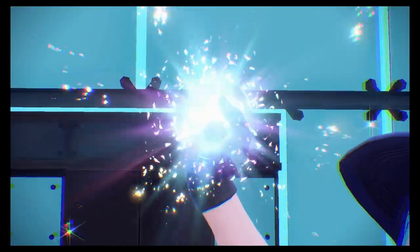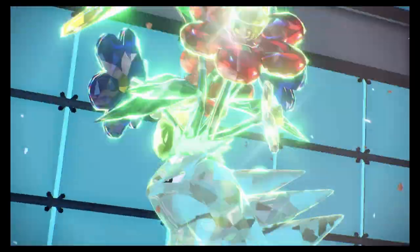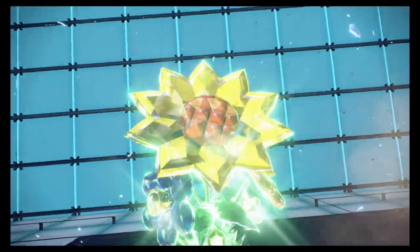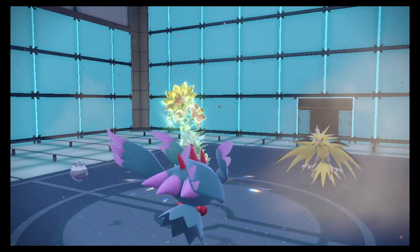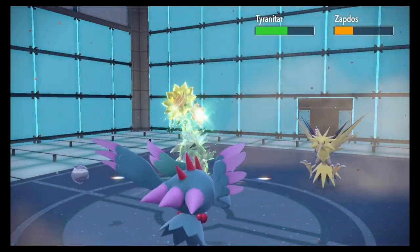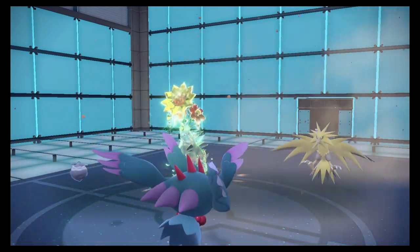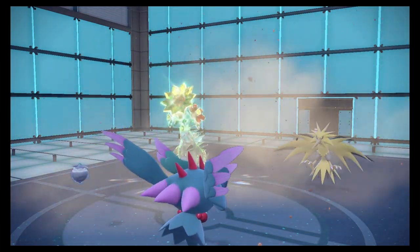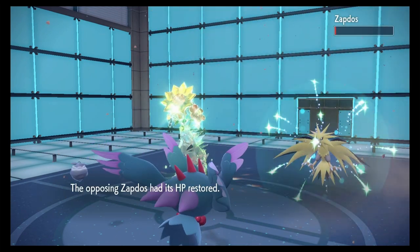Here comes the Terra — it's gonna be on Tyranitar I'm assuming. Terra Grass, alright that's fine. If my Fluttermane makes it out this round I can Mystical Fire. Oh my goodness, that's a bulky Zapdos! Tyranitar Flinches and Zapdos does a Roost — you know what, that's perfect.